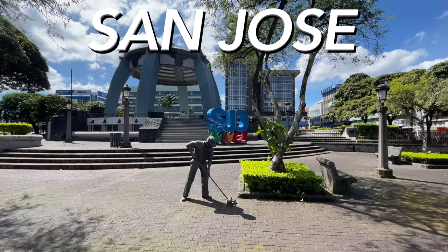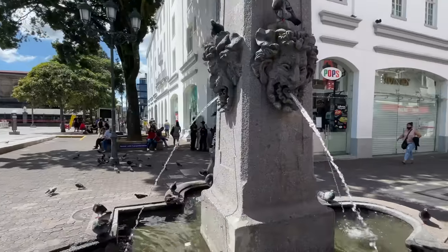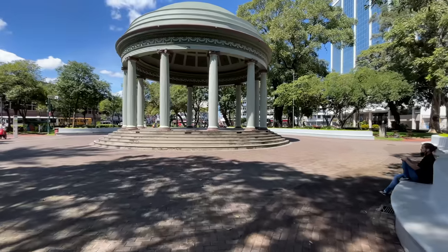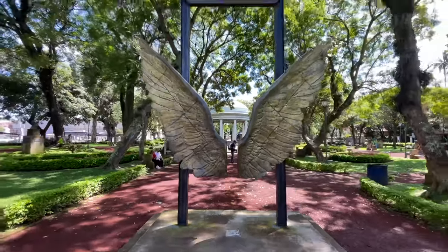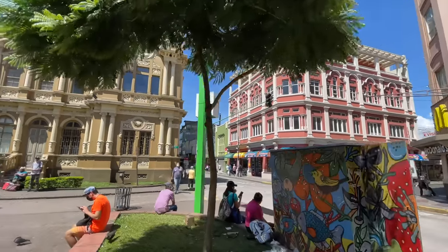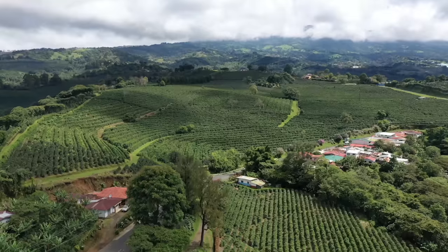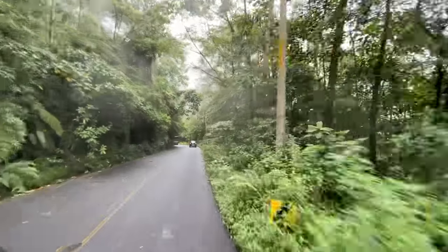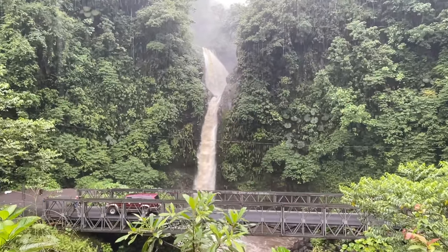We're going to start here in San Jose, which is the capital. Most people originate their travel in Costa Rica here in San Jose. We're going to show you this area, and then head through the mountains to La Fortuna in Alhuela. A saying from locals and tour guides: the best thing to do when you get to San Jose is leave San Jose. Spend 24 to 48 hours and then start exploring throughout the country. There's not too much to see in terms of beauty in San Jose compared to the rainforest, cloud forest, and beaches.